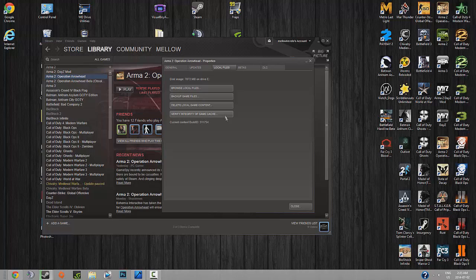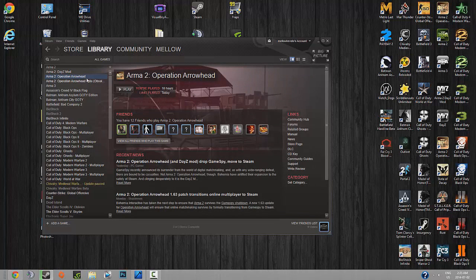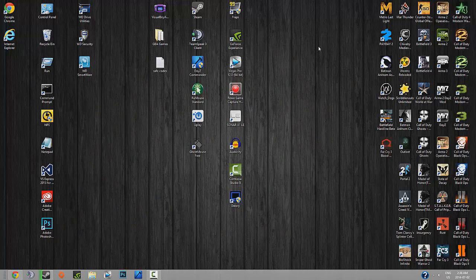After it's done verifying, it'll say some number of files have been re-acquired or something like that. You're going to have to open Operation Arrowhead — just the regular game. You can do it from here, from the desktop, or from Steam — whatever. Just open it to the main menu, let it load all the way through. You'll probably get a BattlEye prompt — just click next and do whatever it says. Open it to the main menu and then close out of it. That's a necessary step; it gives DayZ Commander the proper information. Every time you re-verify, you're going to have to do that.